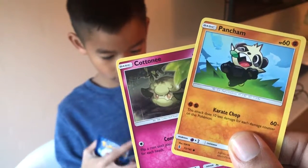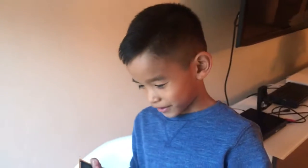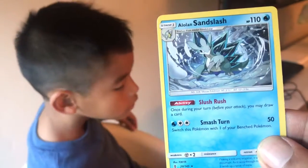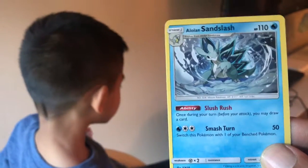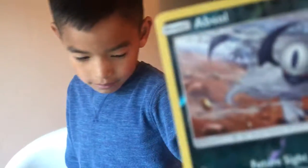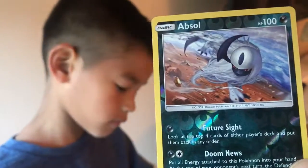Basic Cottonee, HP 60, and Basic Pancham, HP 60. And HP 50. It's hard to hold two up. Stage 1, Alolan Sandslash, HP 110 — and since it's greater than HP 100, here comes my announcer voice: Stage 1, Sandslash, HP 110! The crowd goes crazy. And here's the other one — Basic Absol, HP 100. And since it's 100 or greater... Basic Absol, HP 100. Dark energy. Basic Hoodoo, HP 100.